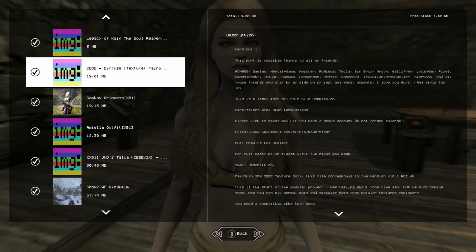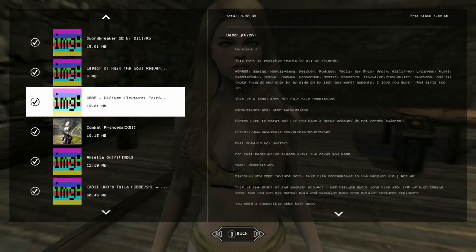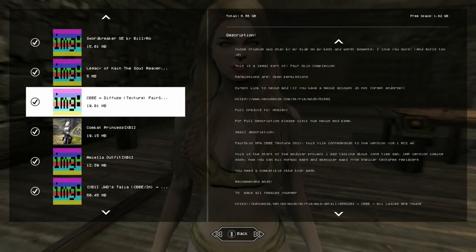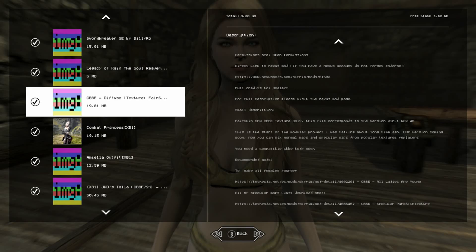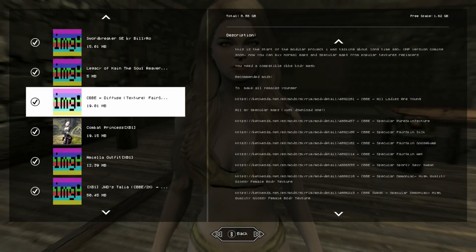We're looking at the CBE diffuse texture — a nice fair skin diffuse texture. You need a compatible CBE mesh, which I just downloaded, so it works pretty well. There are also recommended things you can download, like the specular sporty sweaty skin and all that kind of stuff.